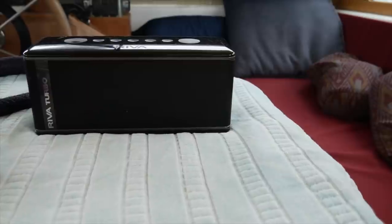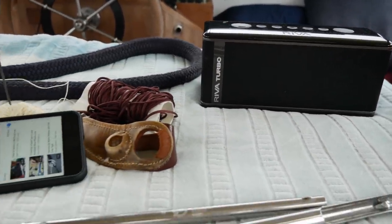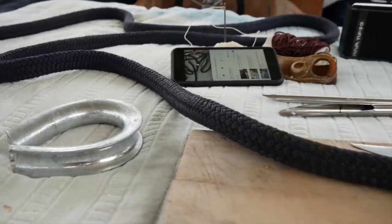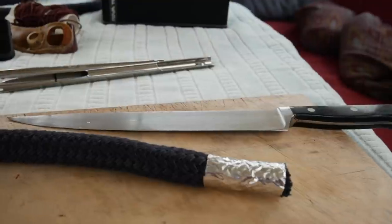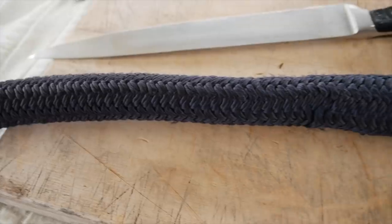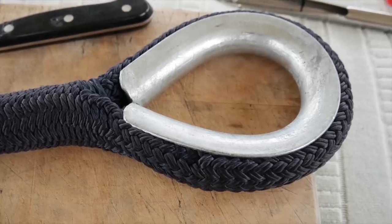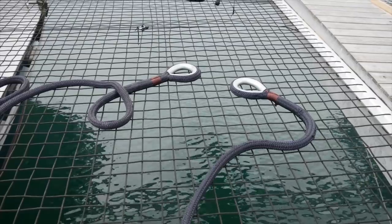Essential equipment for any rope work: your whipping twines, your palms and needles, and of course your wife's best kitchen knife. And there it is — finished product. Without the whipping, but still good. Very happy with that. They get buried in the water so no one's going to see them, but still.